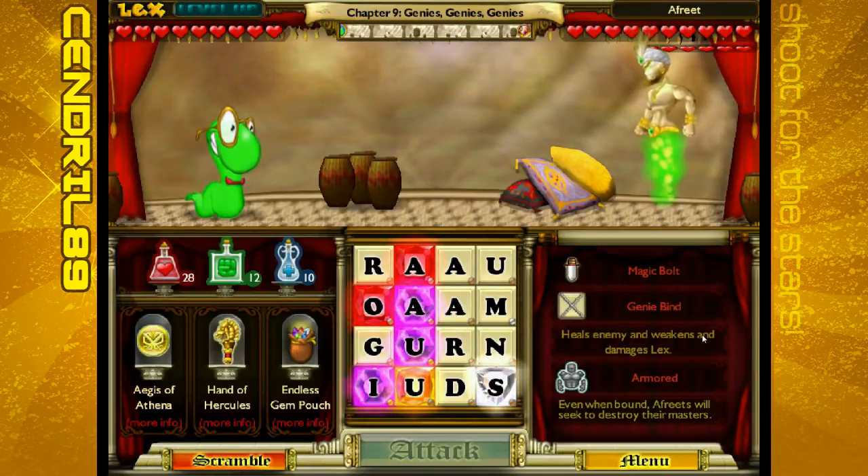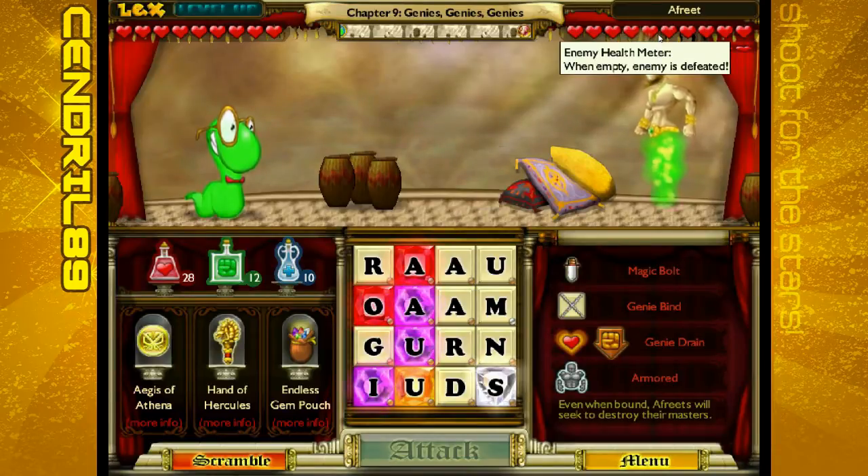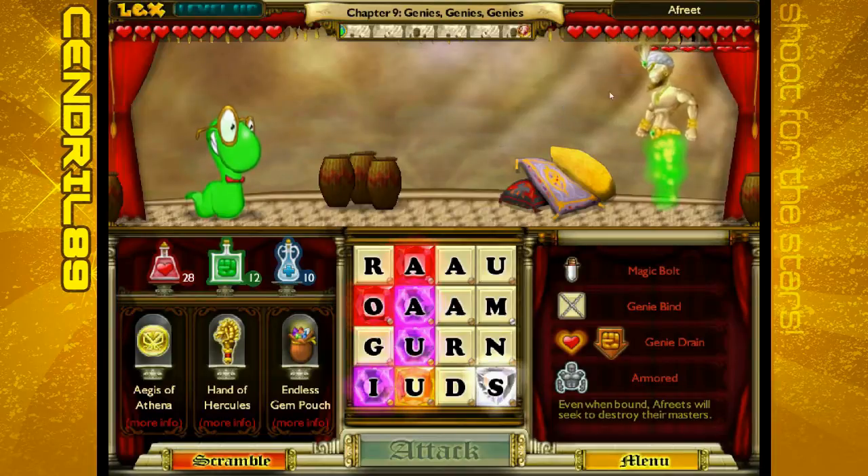Genie Drain heals the enemy, weakens, and damages Lex — a terrible move. But we have something new: Armored. Monster is resistant to damage. With Armored, they're basically going to take less damage than before. Armored is annoying. That's why the Efreet doesn't have as much health — because of the Armored effect he has.